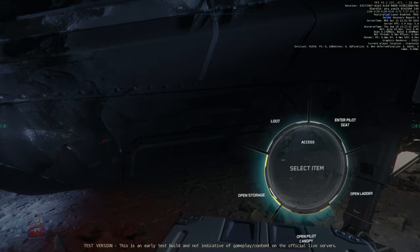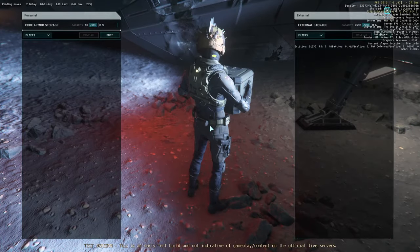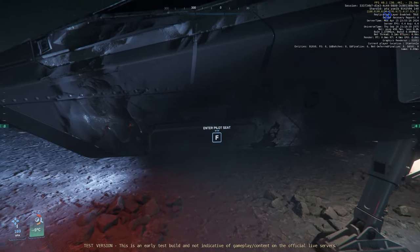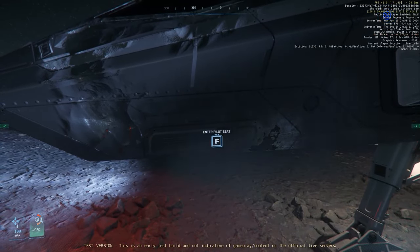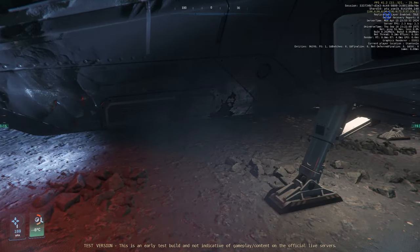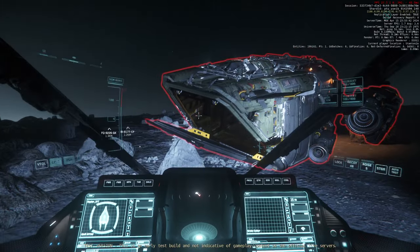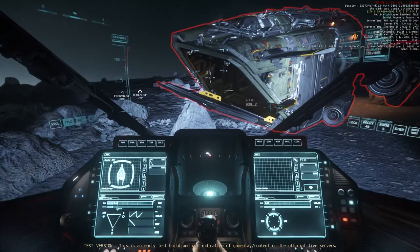I'll access open storage and put this one into the external — perfect. We've got ourselves a new helmet. What is this, like a death mask helmet or something? Strange. I thought this one had oxygen on it and I could breathe on it without difficulty, but maybe not — because I'm freezing to death over here.